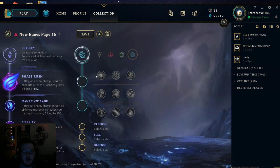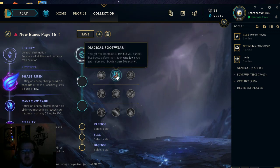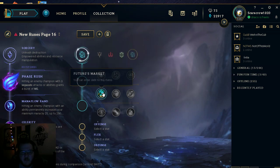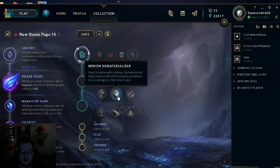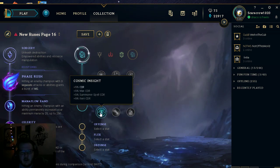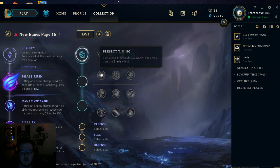For Ryze's secondary tree, I'd go into Inspiration. The Inspiration tree is a bit of a tricky tree — you often see supports take it. It can give you cheaper boots at 10 minutes, a free Stopwatch which is basically a free Zhonya's Hourglass, Future's Market which lets you go into debt to buy items faster — great if you're 250 gold short of a 500 gold item. There's also Cosmic Insight, which people often take for cooldown reduction on your max CDR and summoner spells.